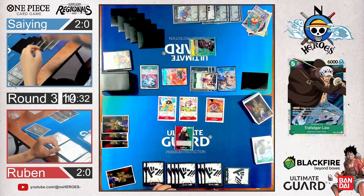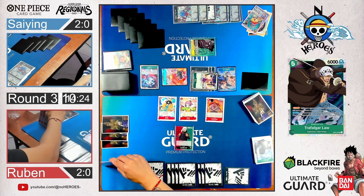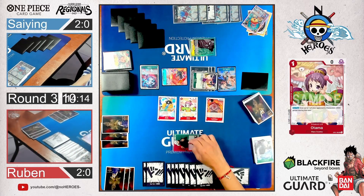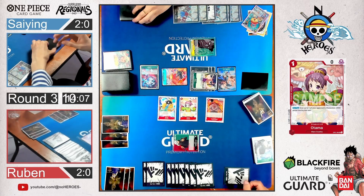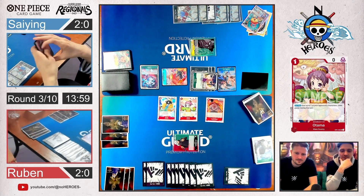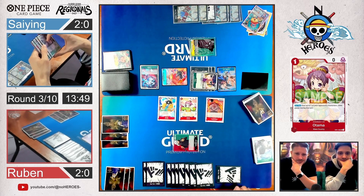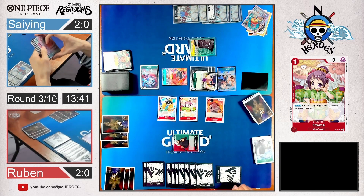There's the Yamato — there's Otama. He minuses 2k on Okiku, so she is now on 3k. This should be easier for Law to get rid of her now. He attacks with 5 hand cards. Does the Kinemon player use any counter on Okiku to save her? He's got a Bonnie which is a 2k counter — that's not enough. Okiku is now at 3,000 so he has to ramp it up to 6k.